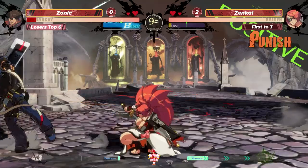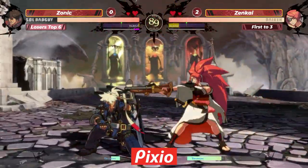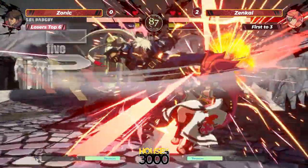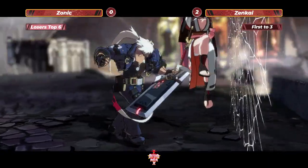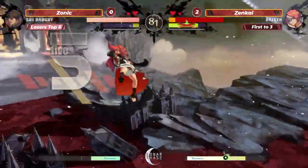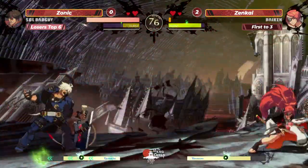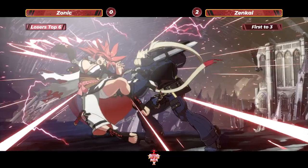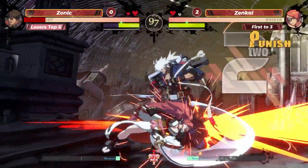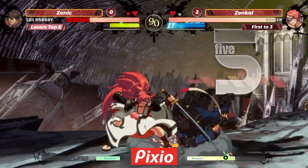Another gold burst — every single one in the beginning of the game has been successful for Zenkai. Gold burst enjoyers everywhere are really happy, but then gets hit by the gun super. Keep the combo simple, go to the corner — counter hit. Oh, the fake — nice! Not enough to kill but one more hit. Gunflame, your safest neutral option when Biken has 50 meter. We're flying — oh yeah, the IDJS not going to work this time around. Zonic is ready with the 6P.